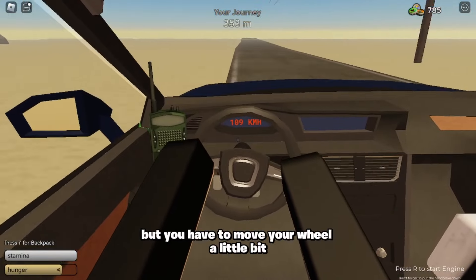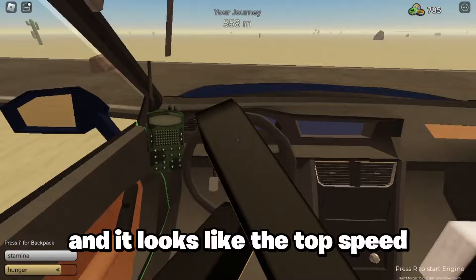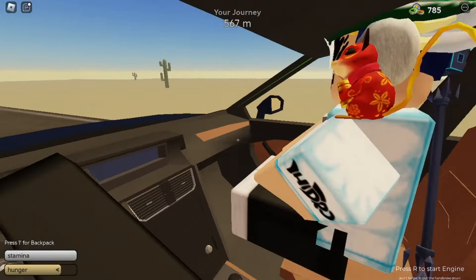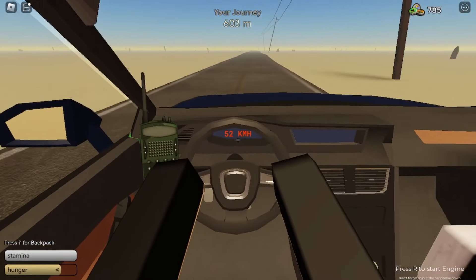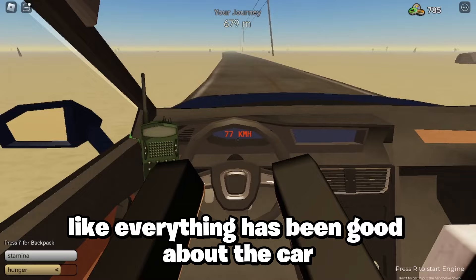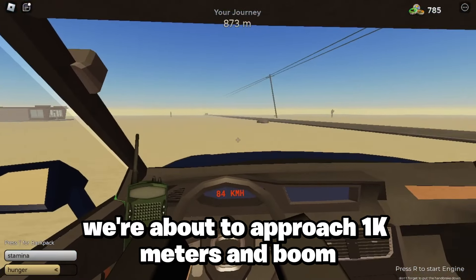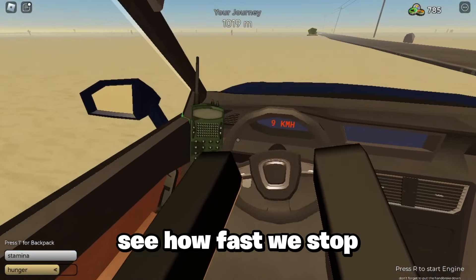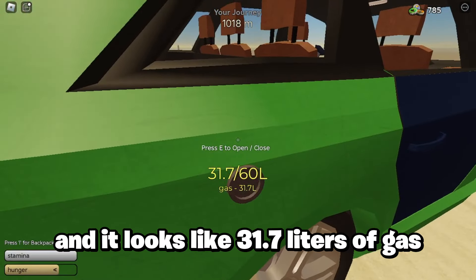Honestly the driving experience looks kind of good. You have to move your wheel a little bit, and we're at 500 meters already. It looks like the top speed — oh yeah, just crashed the car. The driving experience is really neat though; everything has been good about the car. We're gonna approach 1k meters and then try a stop real quick to see how fast we stop — damn, that was actually kind of fast.